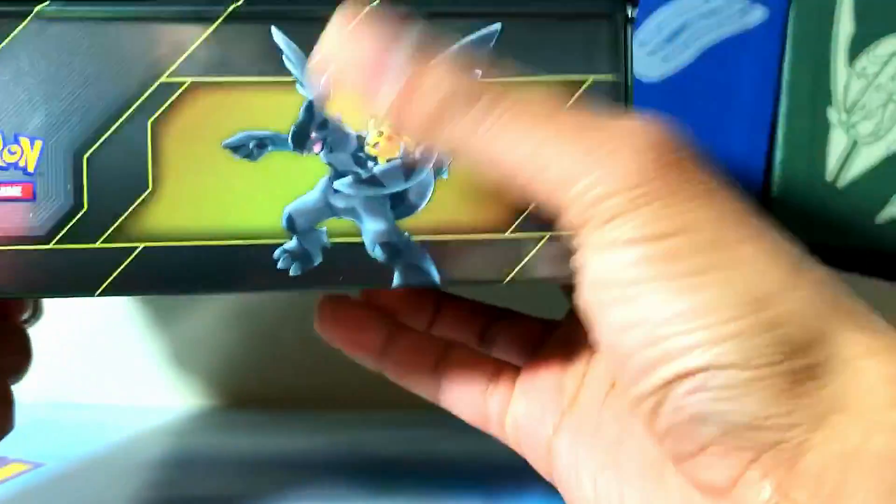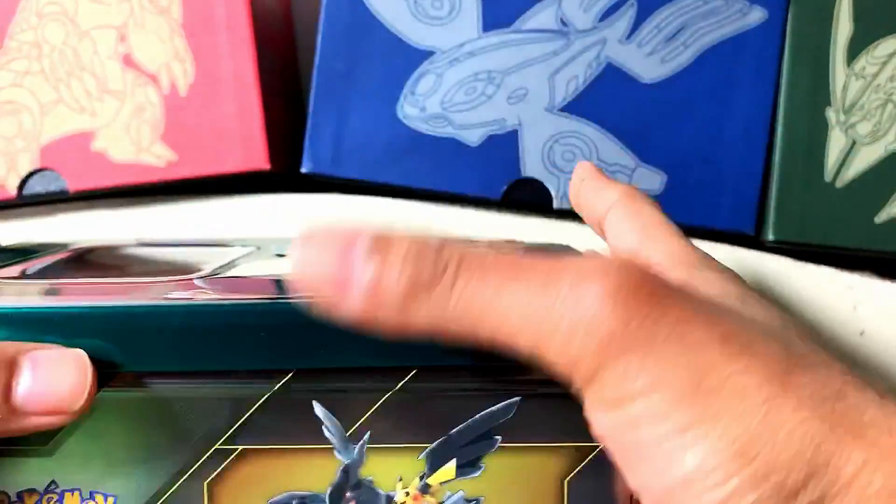There are three tins: Zekrom and Pikachu, Snorlax and Eevee, and Venusaur and Celebi. But yeah, let's break right into it.